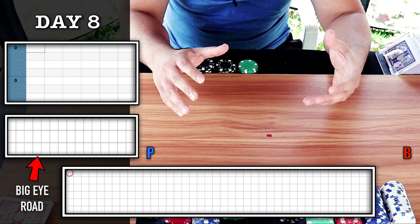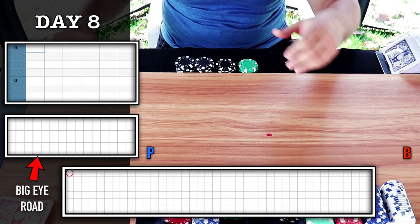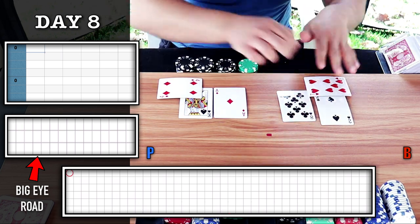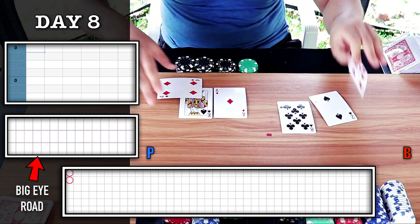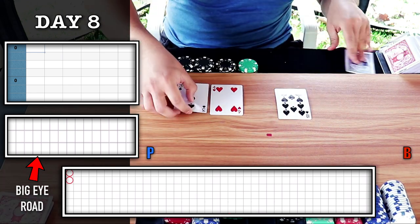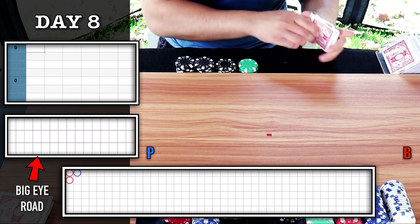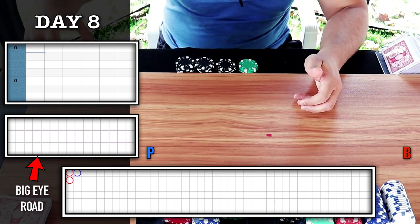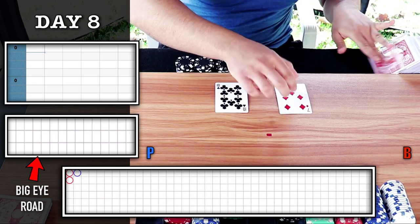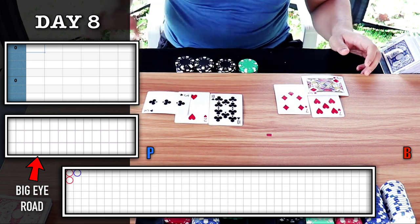We have to wait until a result shows up on the big eye boy before we can play the chop. Banker wins. Player wins. One more free hand here, and then you will see a result appear on the big eye road. Player wins.